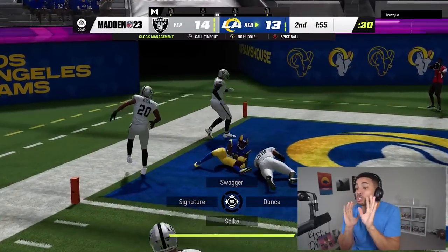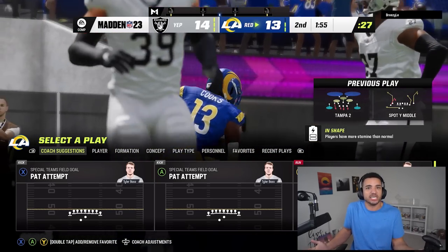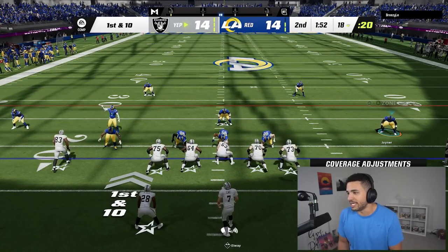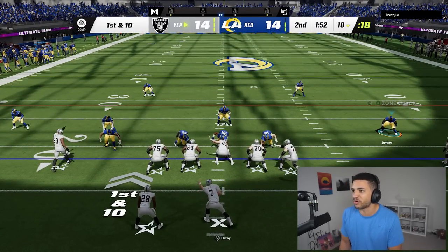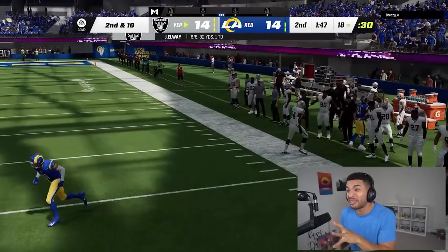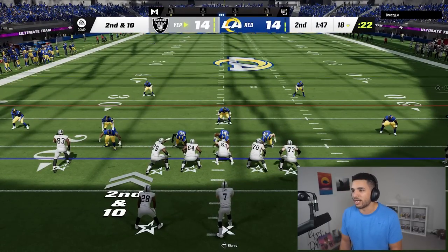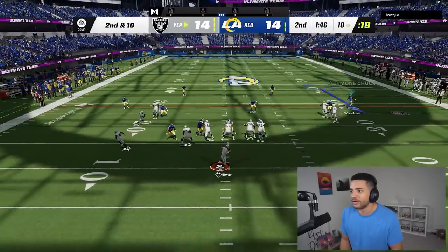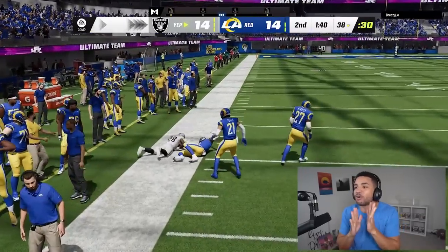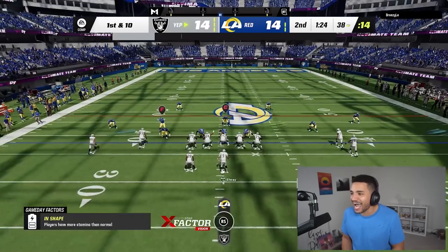Cover two — I want to try that corner route depending on how he throws it. That should be Herman Moore in that spot but I forgot how good Brandon Cooks is at just running routes — he's actually really good. So we pretty much know how he wants to play it. He's loving these corner routes. To stop it, you either user it or — these passes are so fast, it's actually absurd.